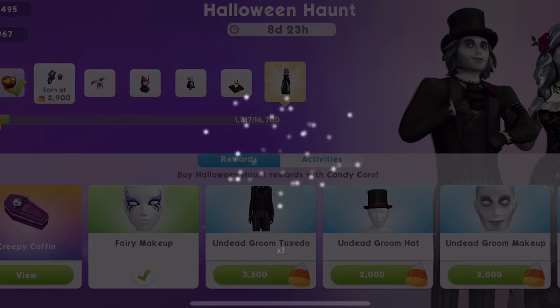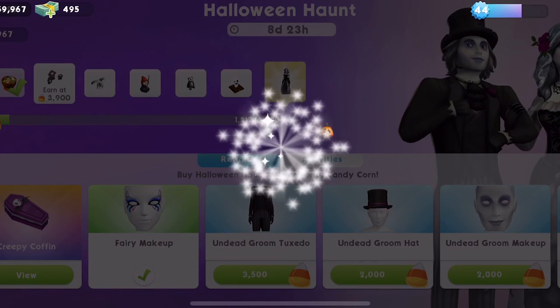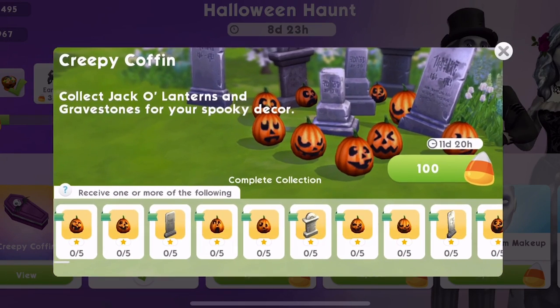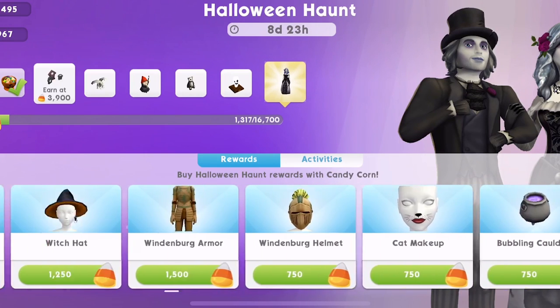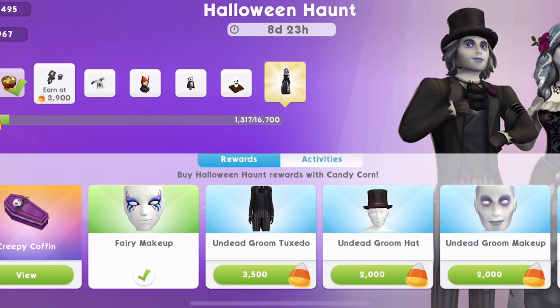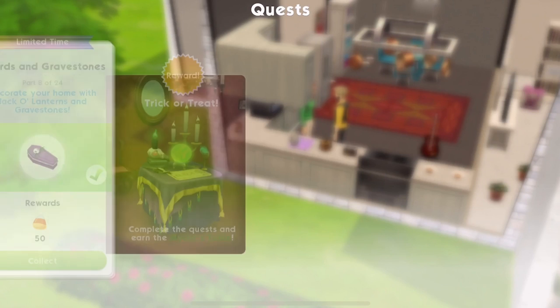Here's a creepy coffin — let's open it up. We've got a dizzy jack-o'-lantern! We'll claim that. We can decorate with all of these jack-o'-lanterns around the place — that's awesome. I think maybe the outfits and things are the ones I would rather have, so maybe I'm going to save my candy corn for that. But that's quest part complete — let's collect that.